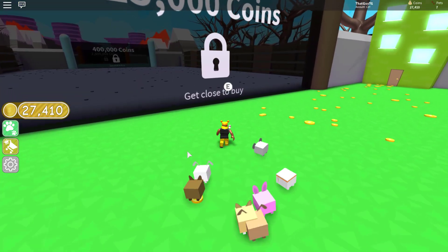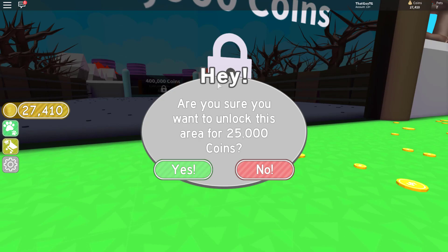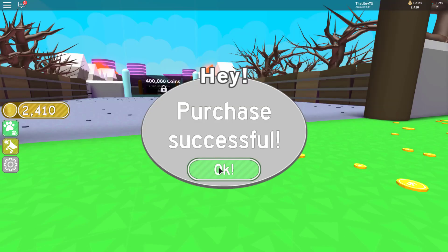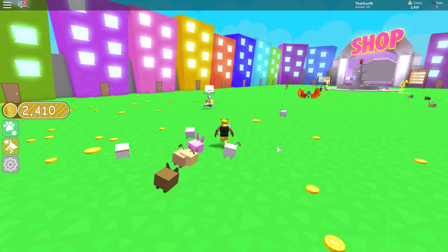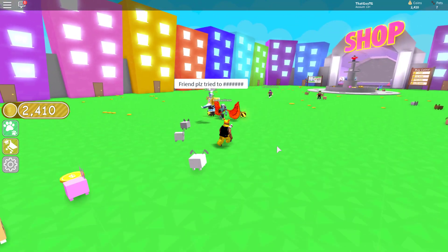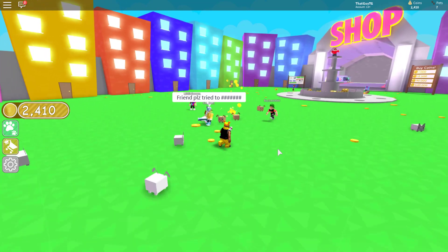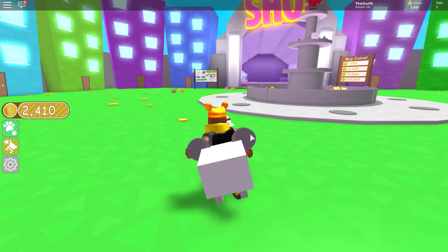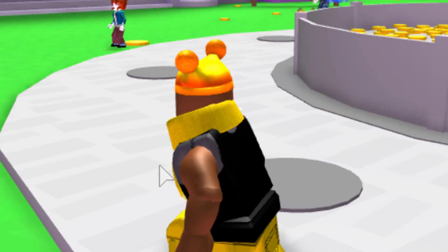Alright guys, I'm finally back and we can now actually upgrade to the 25,000 area. Are you sure you want to unlock this area for 25,000 coins? Yes. Purchase successful — awesome stuff. Now before we get into the secrets and the main meat of this video, I don't know if this is working for you guys, but I can't actually sprint in game. This has nothing to do with the video, I'm just complaining at the devs. Please fix this because it's actually so tilting.